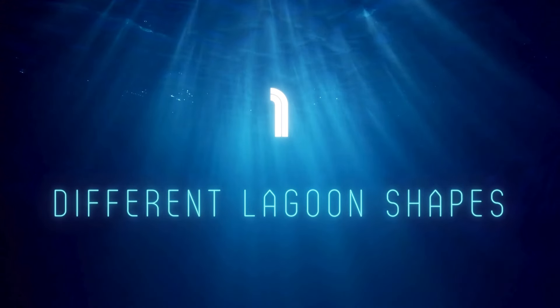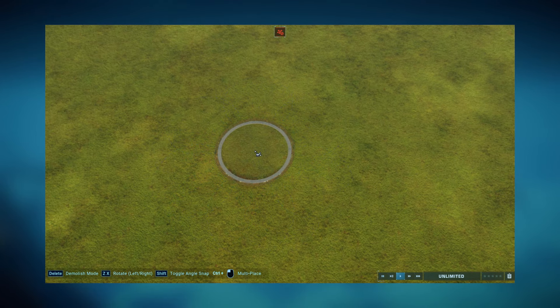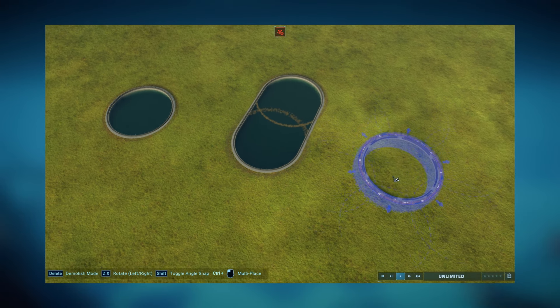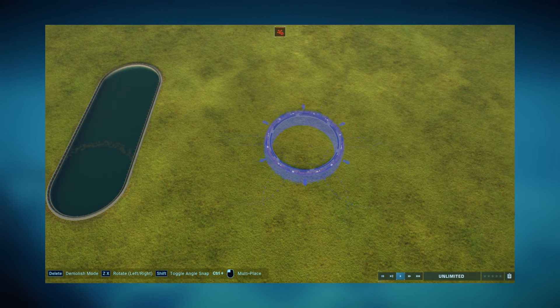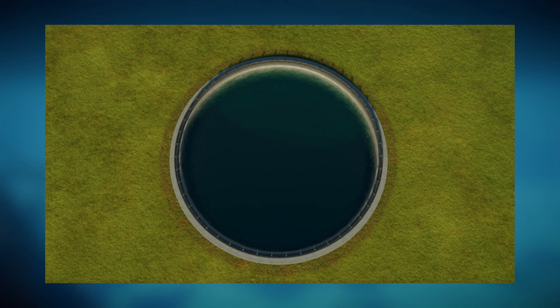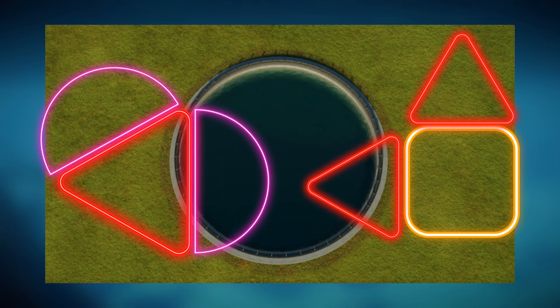Number 1: Different Lagoon Shapes. I do not mind the current system where we have the circular shaped modules that we connect together. I think it ensures smooth sailing. However, I do think that any Jurassic World Evolution 3 needs to offer us more variation in terms of the shapes of our lagoons. Circles are alright, but it would be nice to have the ability to create more interesting shapes of lagoons with triangles or perhaps square shapes. The ability to combine pieces and shapes together would allow us to create more interesting layouts and even squeeze lagoons into areas where a huge circle might not have fitted.